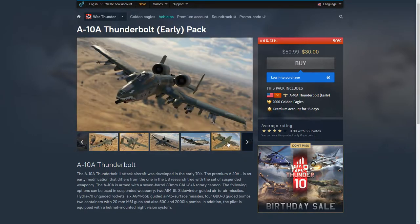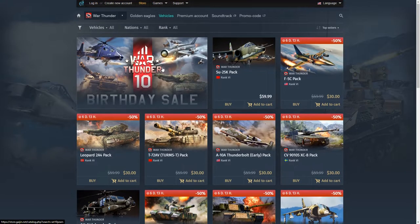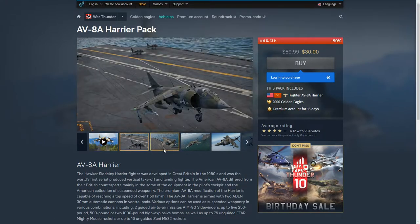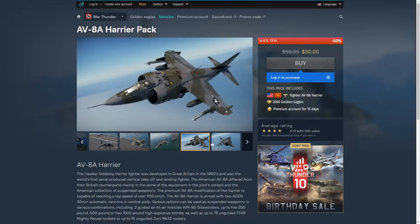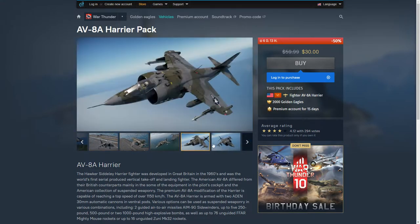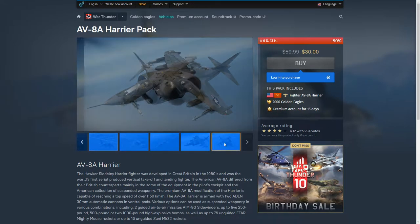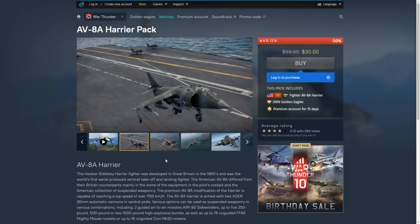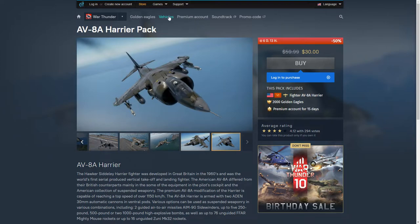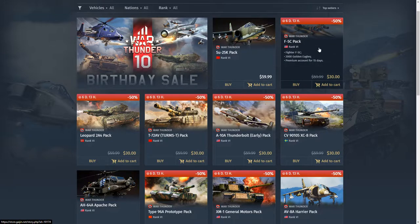The A10 is pretty solid and can do some stuff in air RB with the right settings and loadout. Next, the AV-8 Harrier for the USA — why buy the Harrier when you can get the F5C? You only get two decent missiles but terrible turn rate. The F5C is more noob-friendly. If you're a beginner and want to buy a jet for the USA, skip the Harrier, skip the A10, go straight for the F5C — you can grind the whole tech tree to get your F4 Phantom.